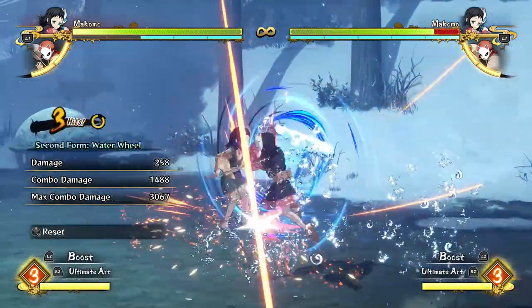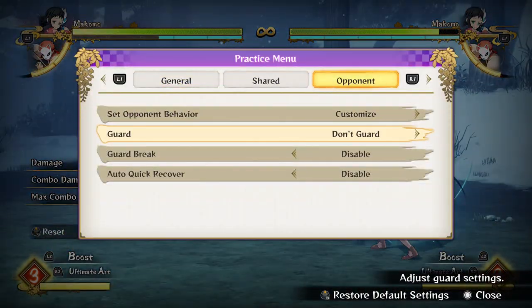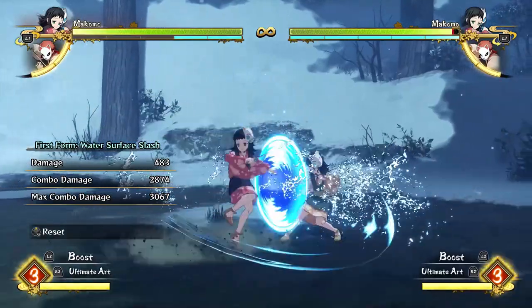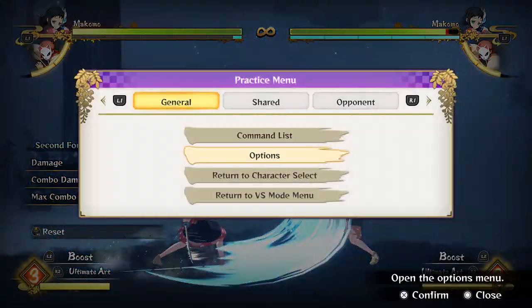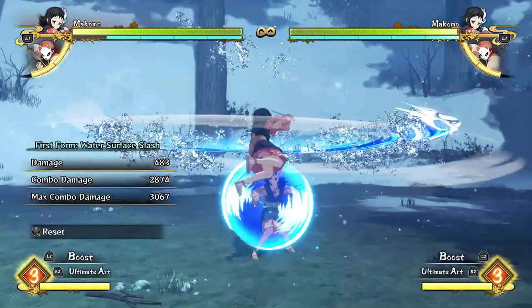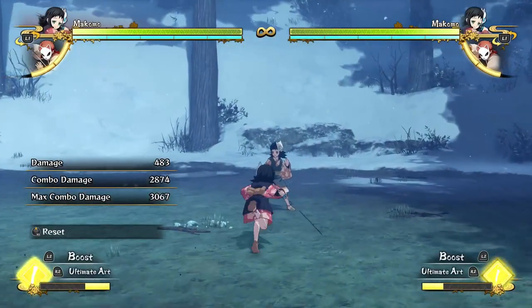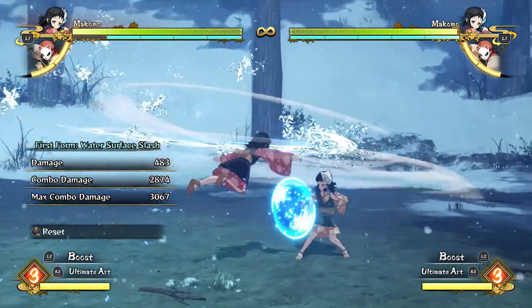You can do two water surface slashes into a water wheel into more surface slashes, and that's really good if your opponent's blocking. Setting them to always guard — if they're blocking, you just go boom boom boom boom and you can even combo off of it a bit more to keep the pressure. I forgot guard break was off, let me turn that back on. You can just go boom boom wheel.